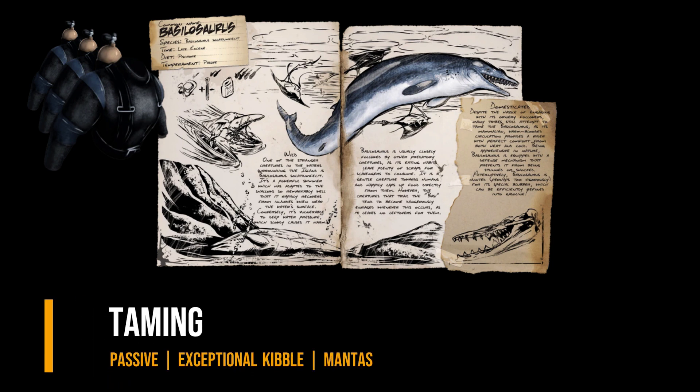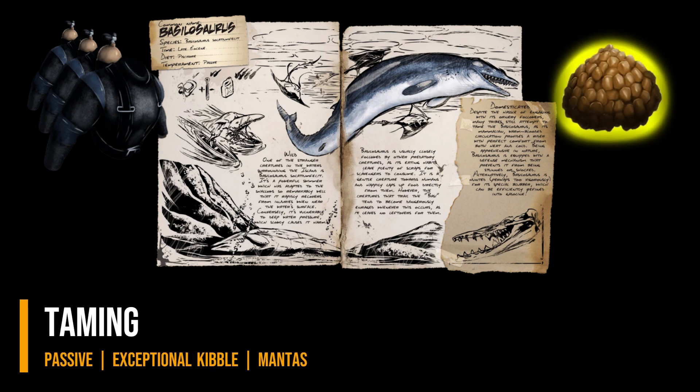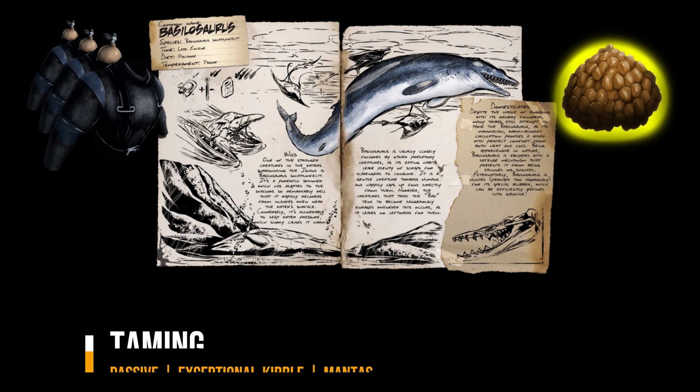Taming! It takes 14 exceptional kibbles to tame a basilosaurus at level 150. The taming part is very easy since it is a passive tame, but basilosaurus is somehow always surrounded by mantis, and they are mean. Make sure the mount has enough health to tank the damage.